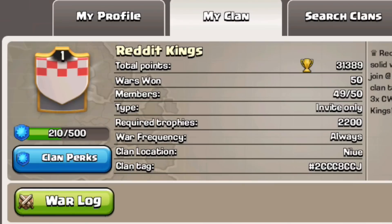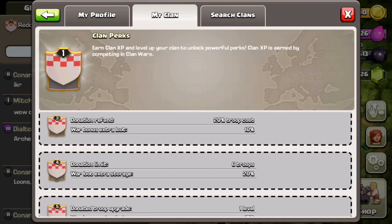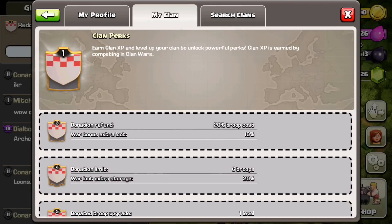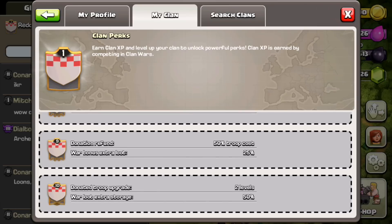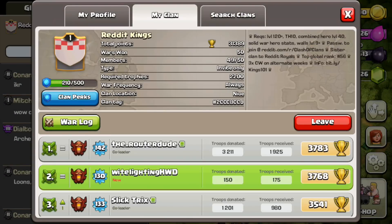Let's look at the clan perks. On the left side it shows your clan XP — we have 210 out of 500 because we had a clan war during the update. If you click on clan perks you can look through them all. There are 10 levels basically, and each one reduces the price and timing of stuff by a certain percentage. It's a really awesome way to reward winning clan wars and makes clan wars overall a lot more helpful and fun.